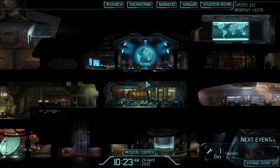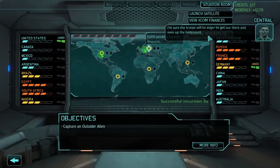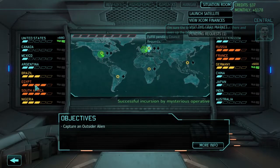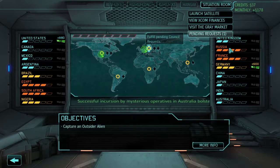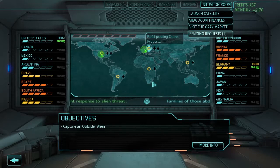Welcome back to Twitchy Plays XCOM Enemy Unknown. Let's have a quick look at the situation room - even up the body count. The thing I'm coming to look at is these panic levels; I don't seem to be able to do anything about them at the moment. We need to capture an outsider, which is an easy enough task once we get a UFO.